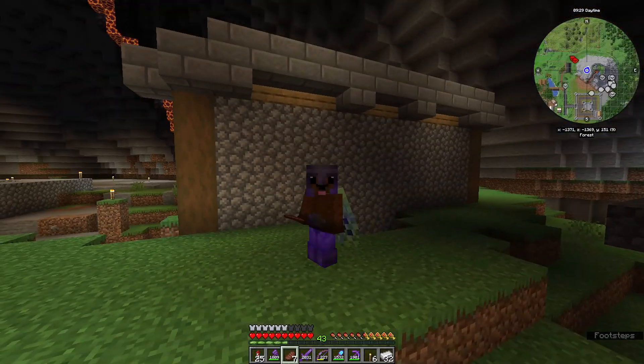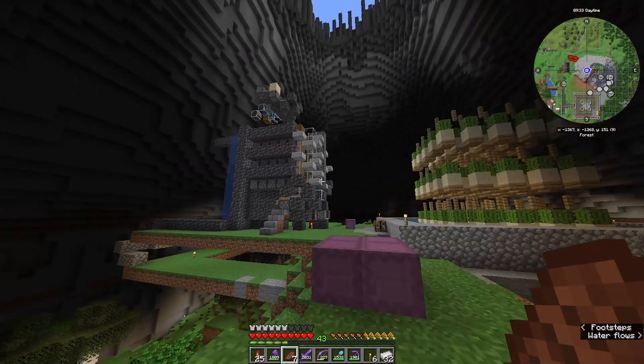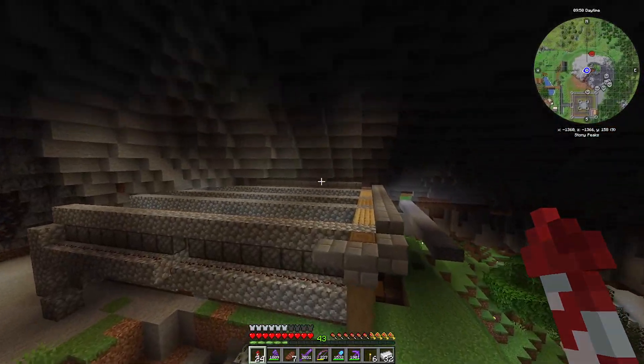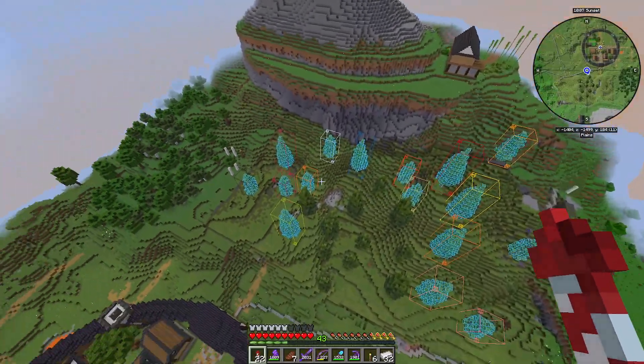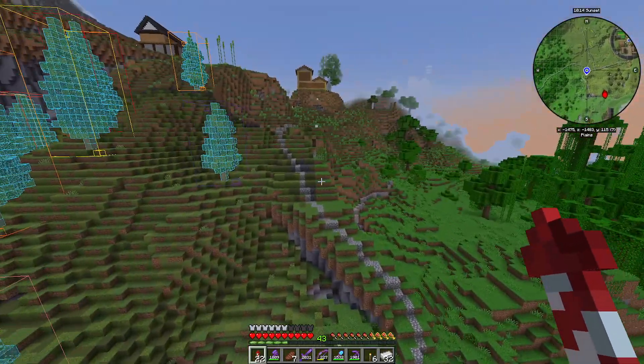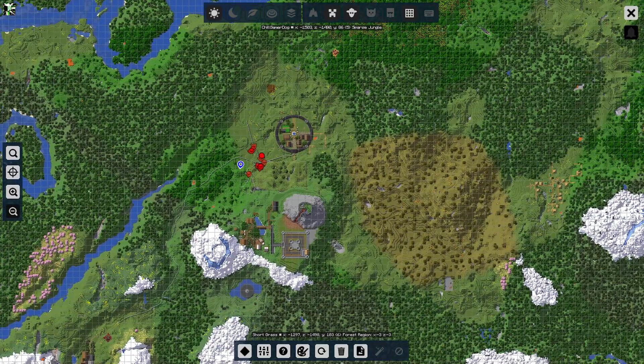I kind of built a few farms. I built a Cactus Farm, Automatic Tree Farm, and Sugarcane Farm. Then we got the custom terrain, and it has this weird ugly square shape. If you look at it on a map, it kind of sticks out, so we're gonna fix that.